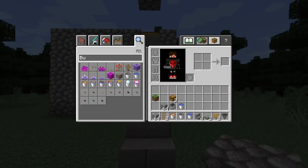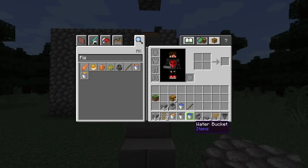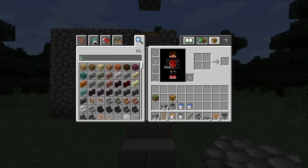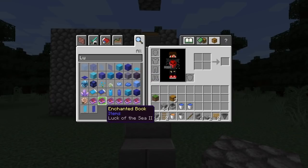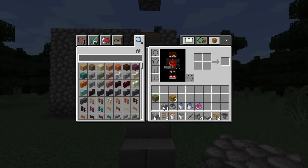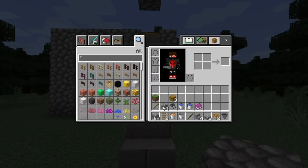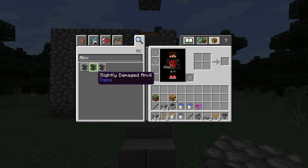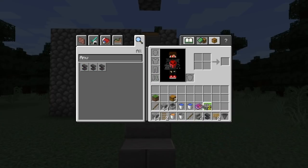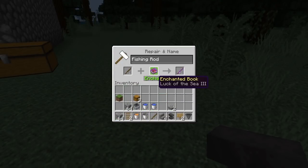I'm going to go get a fishing rod, and I'm also going to get a Luck of the Sea enchantment and another fishing rod — I want to show you that it works. Let me get an anvil, place it, and combine my fishing rod so it has Luck of the Sea.